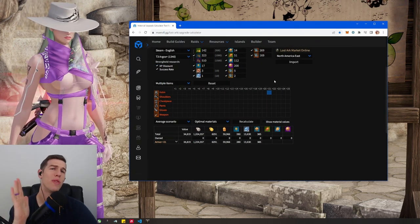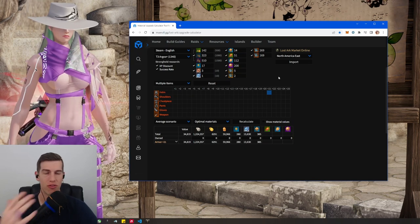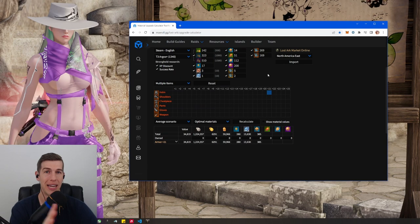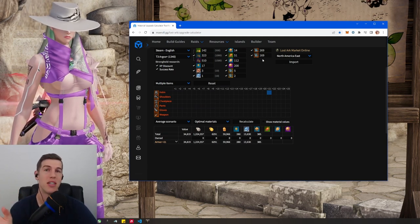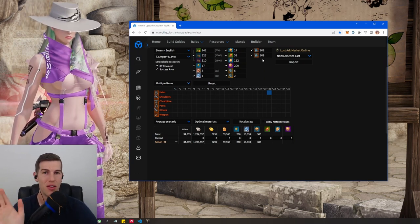A quick tip: make sure you do Argos before you hit 1475. It's a free thousand gold and it doesn't count towards your gold earning activities. But do not do your Arayha Abyss dungeons, because Abyss dungeons do count as your gold earning activities and you do not want to waste it on that.